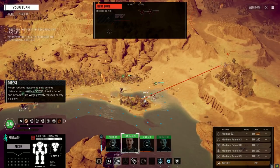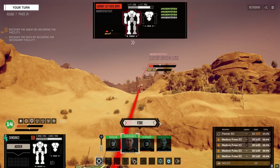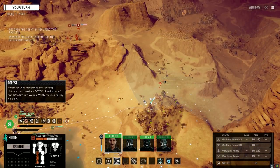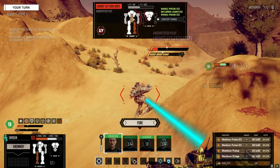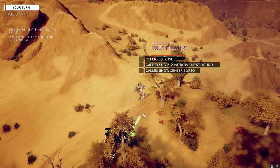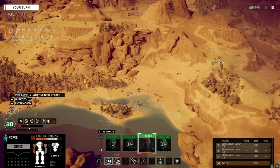No idea how much armor this guy's got. Let's get out of the water. We've got to take advantage of this - fire everything. Should be unsteady now - yep. Take advantage of it please. We missed the last three - are you serious? Full sprint - I want you in the trees though if we can.